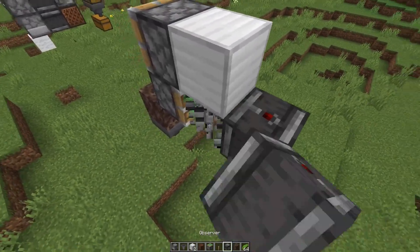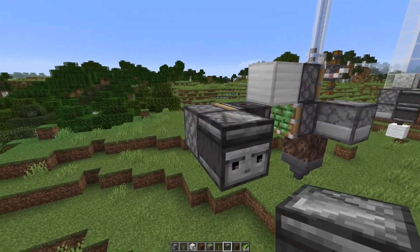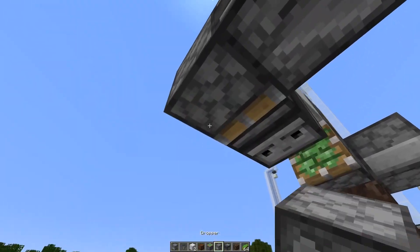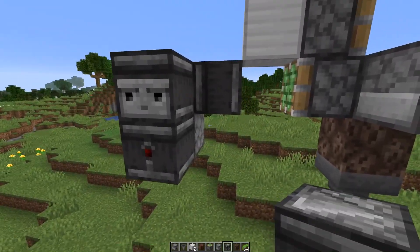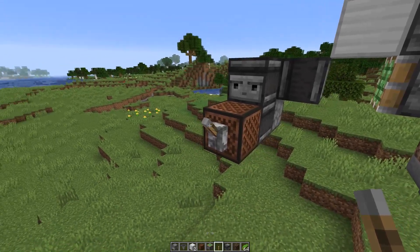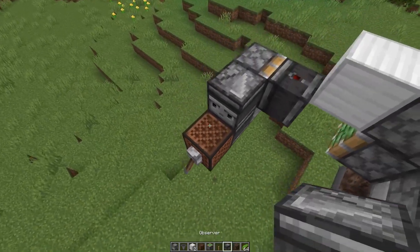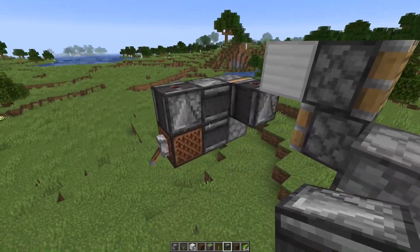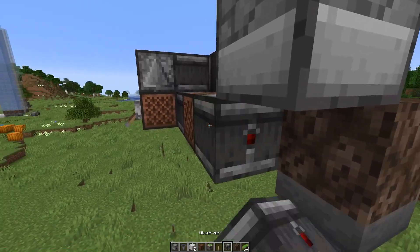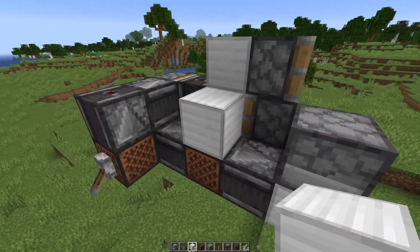Then we need a normal block that can be powered, an observer, and another sticky piston. Then another observer pointing into the sticky piston. Below the sticky piston we need a dispenser or dropper and another observer taking an output. Here we have a note block and we attach a lever to the side — power it to turn the farm off, unpower to turn it on. And here we're just going to have another observer, then another observer with no block in between, and a block to power the dispenser. To silence it, no block, and also put another block on top.